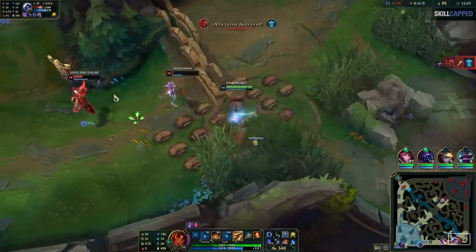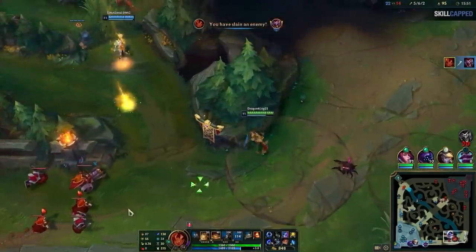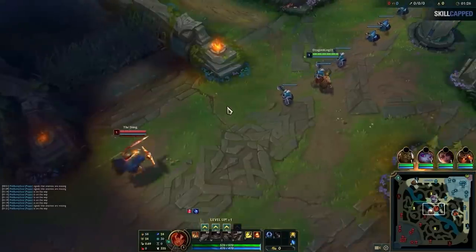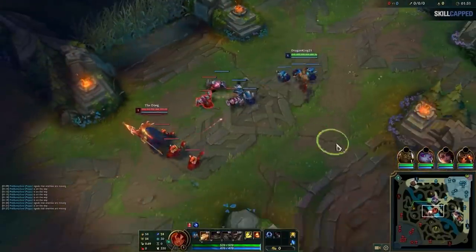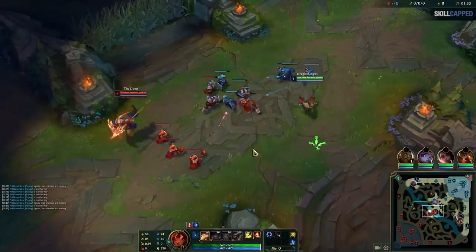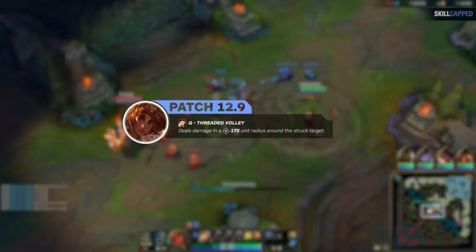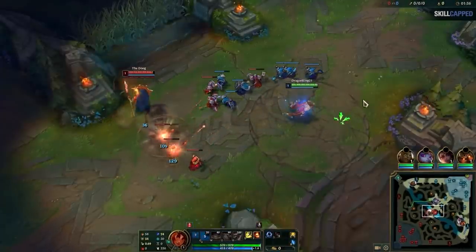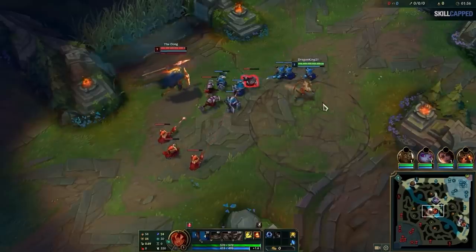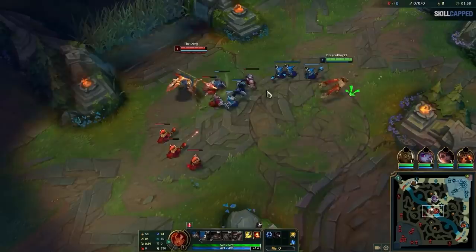Now that we know what makes Taliyah so strong, let's talk about her power curve — it's a really important thing to understand to be successful. Taliyah has been hard to balance in mid lane in the past because her Q was AOE and pushed waves really easily, which made her laning too strong. But then when they made her Q single target, she wasn't played in mid anymore, so they brought that back and her Q is AOE again. To balance this, they made her extremely weak in the first 5 levels of the game — she might actually be the weakest early game champion when it comes to fighting power.